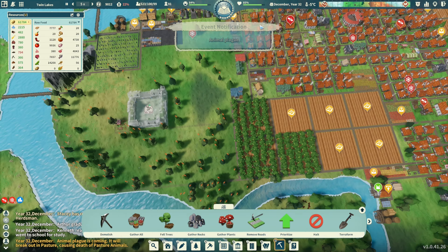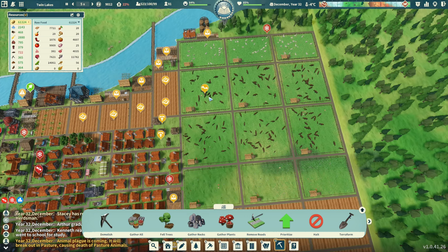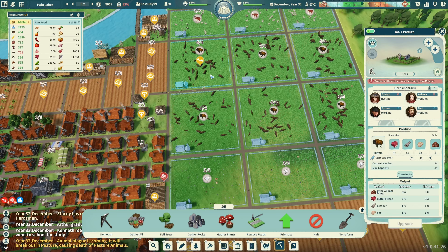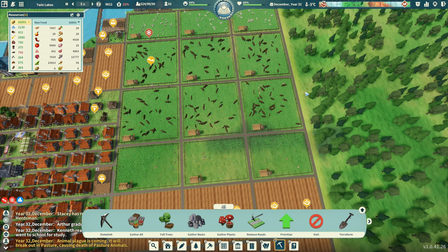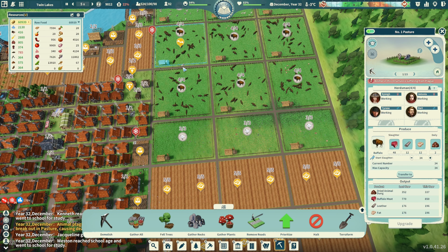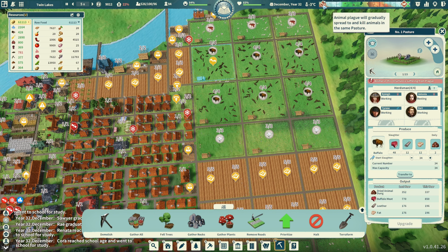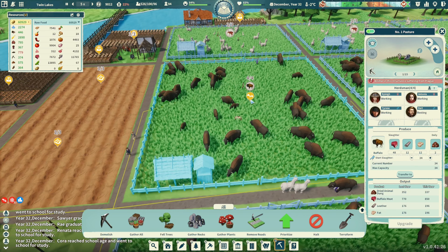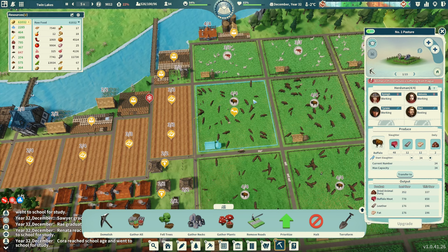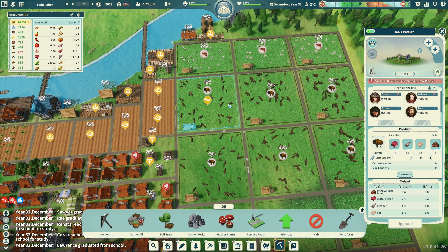Animal plague! So animal plague will gradually spread to kill animals in the same pasture - it's in this one here. I wonder if I move them out would it matter. We'll see how many actually die. Right now I'm at 34. What's this - the yield from fields increases by 30 percent, that's going to be good! I'm still at 34 so I don't really know - I'm expecting to just lose them all, but I don't know if that's going to be the case.